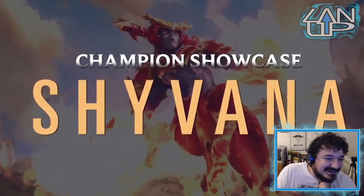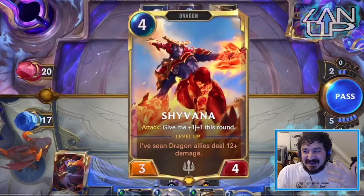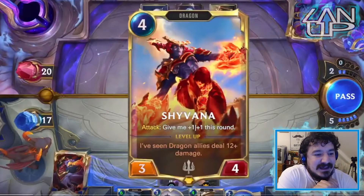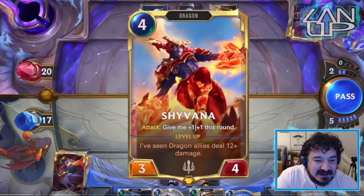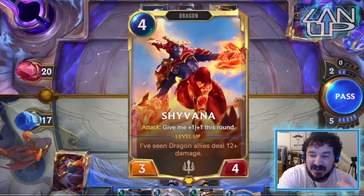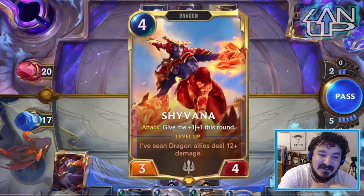She looks good — reminds me of Alexstrasza from Hearthstone, the fire lady. Anyway, fire dragon lady, let's get into this. So every single time she attacks she gets a stat buff. I've seen dragon allies deal 12 or more damage. There's a lot of dragons, like Broodmother, and a lot of new cards they've shown, as well as classic dragons with high stats. Every time they kill something they get fury. This is in Demacia, so with single combat and other ways to deal damage, getting that 12 damage to level her up should not be very hard.